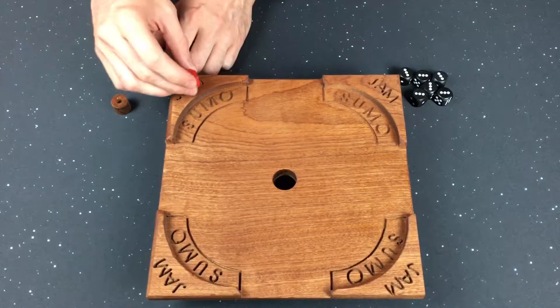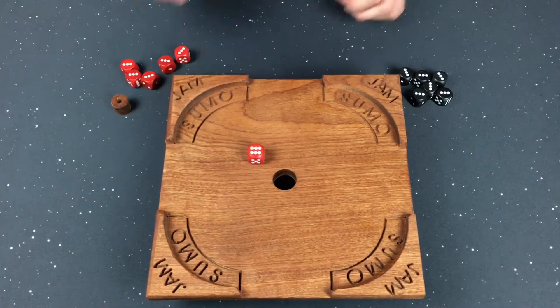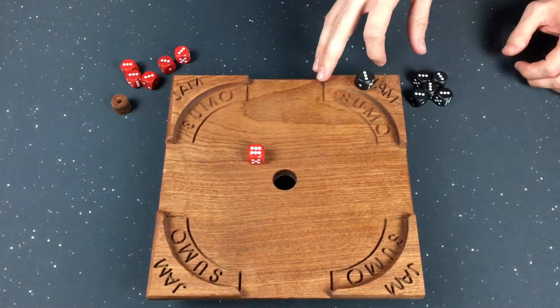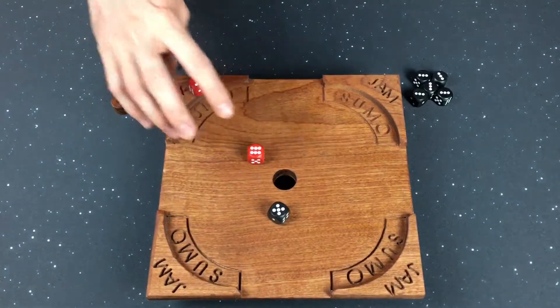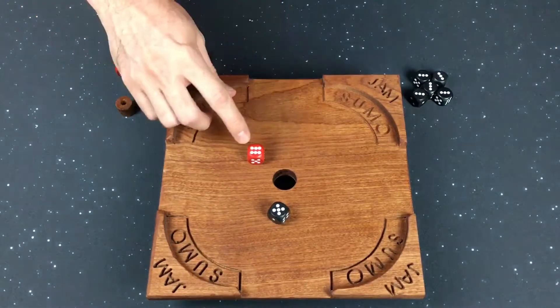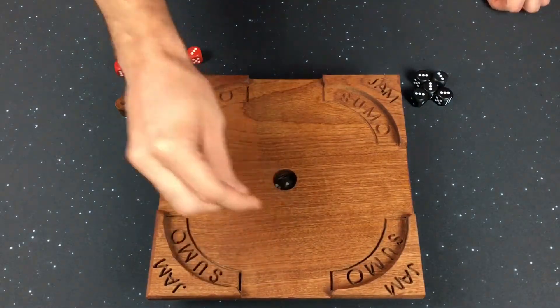Let's get to the gameplay of Jam Sumo. I'm going to set up a two-player game here. In this version you want to get the die through that hole so you do not get points — any points at the end of the game that are on the board are negative. Now I could choose to put another three up here and flick; all of your dice have to be on three. Or I might choose this one because it's worth a six, so it's worth a lot of points.